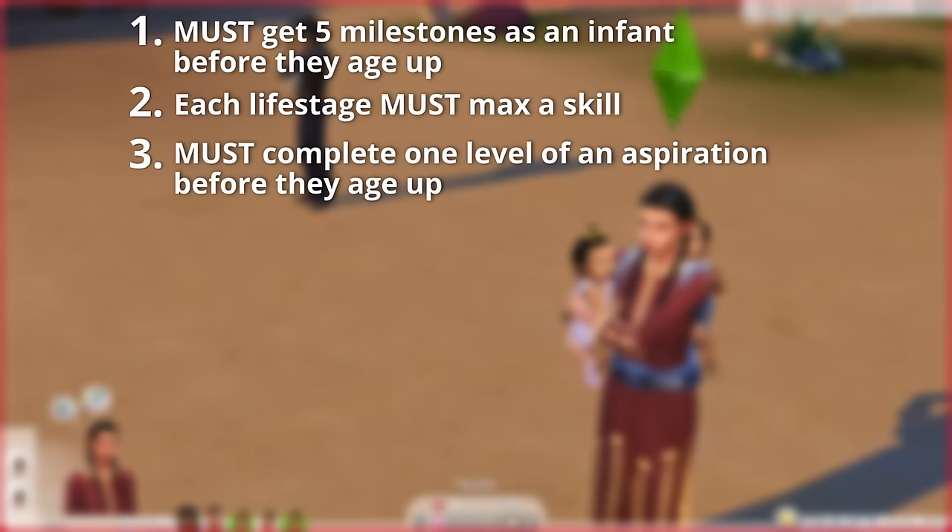Number three: must complete one level of an aspiration before they age up. I've got a wheel for child aspirations and adult aspirations. As a teen I'll spin the aspiration, they'll complete one level, then as a young adult they'll complete the next level, and as an adult they'll complete the last level. If the aspiration only has one level I'll spin another. If any triplet gets the horse ranch one, the horse riding one, or the nectar making one — oh my gosh — they will be stuck at that life stage forever.